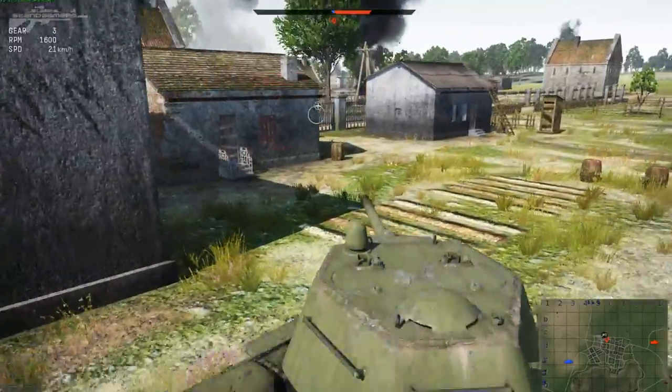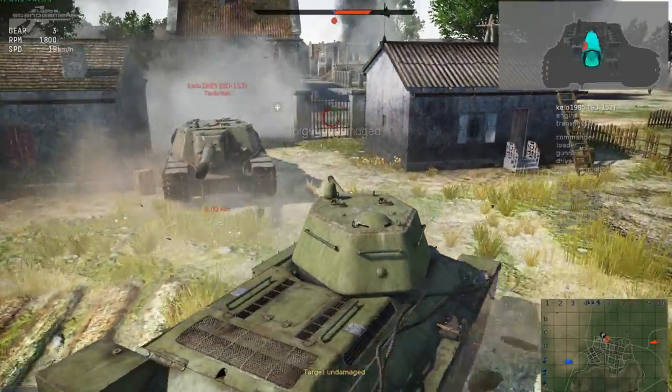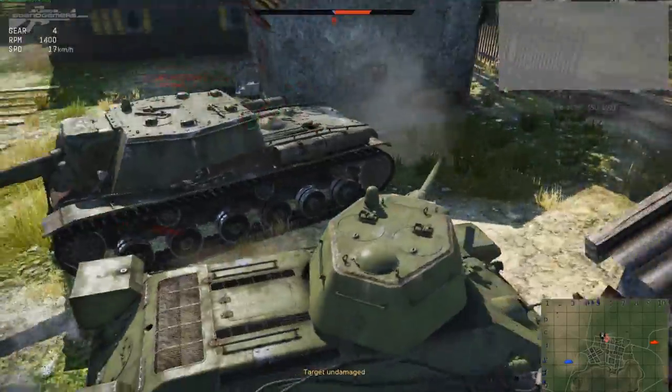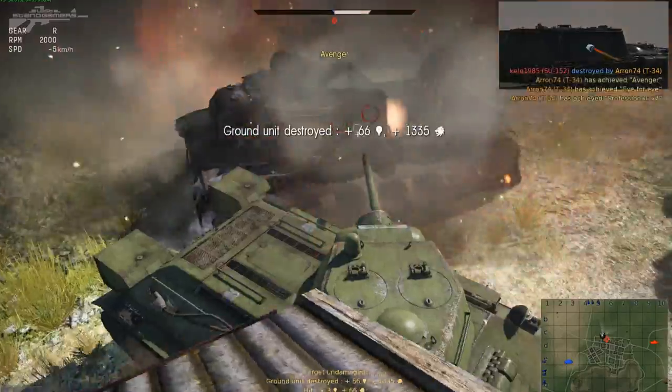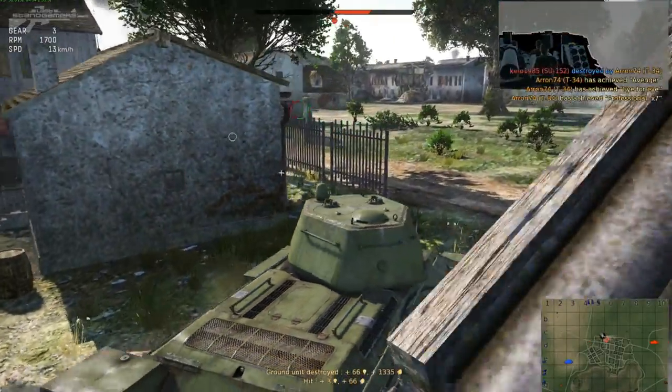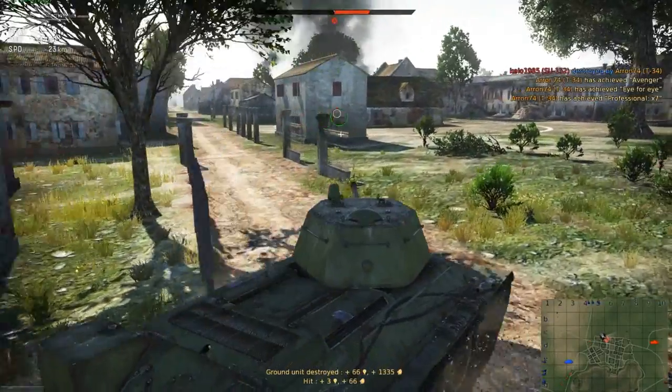So I've got to come around the back of it, find that weaker angle, and use my speed and manoeuvrability to take that vehicle out. I've slid down the side of it, now I've just got to line up a shot and destroy that thing. Oh, got it! So let's move on to the next target.